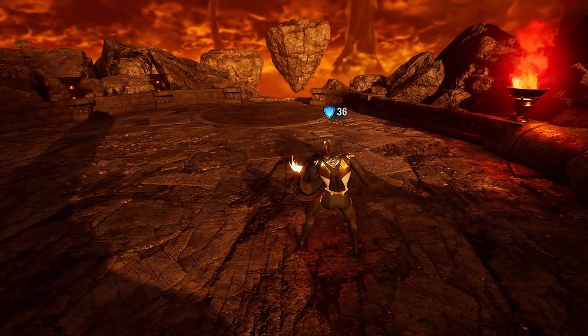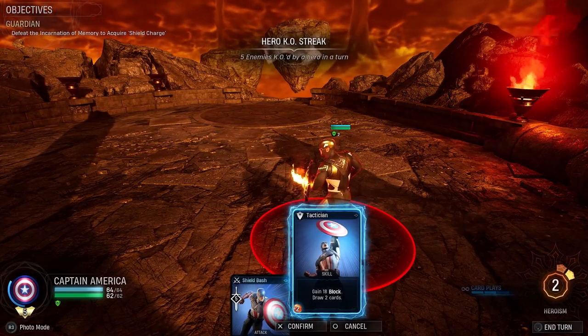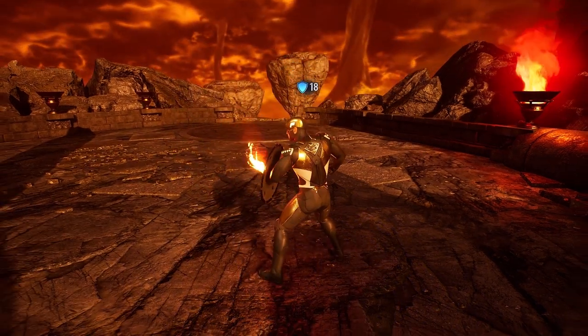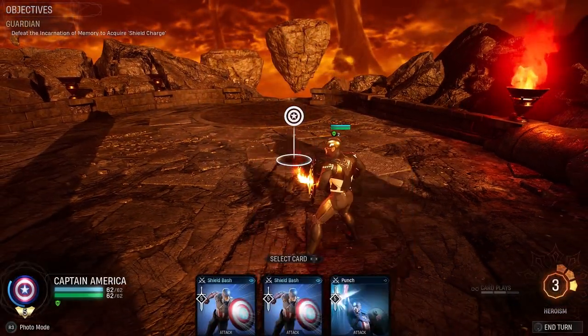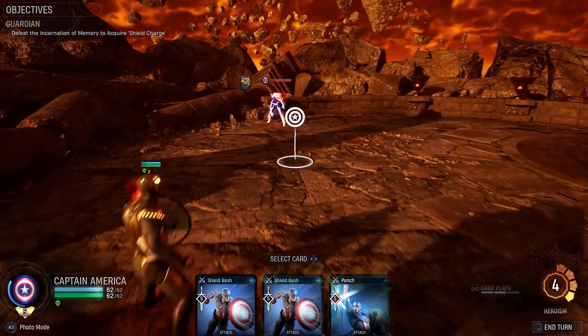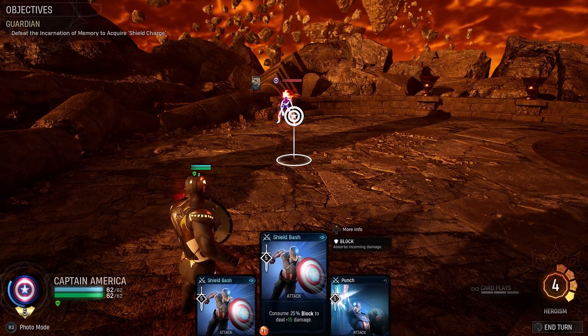Number 36 — we get Tactician, so we're going to draw that for even more block. One thing to point out: block cannot go above health, so the maximum you're going to get is 62. I'm sure you can do it a different way, but first off we're going to do Shield Bash.